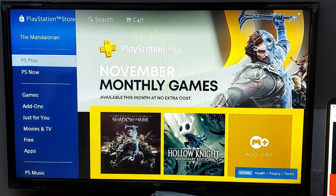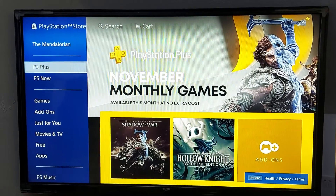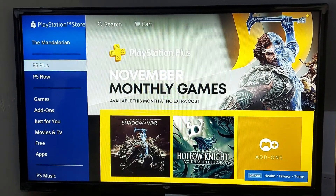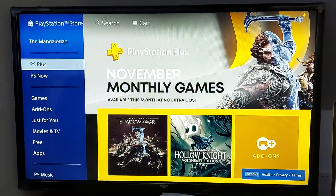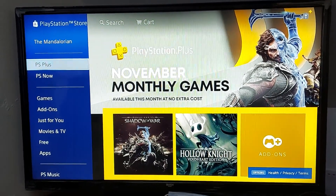What's good guys, welcome back to another episode of G&G News. So there are two games that you can download this month completely for free if you have PlayStation Plus and you obviously have a PlayStation 4. You can get yourself Middle Earth: Shadow of War or you can get yourself Hollow Knight: Void Heart Edition.